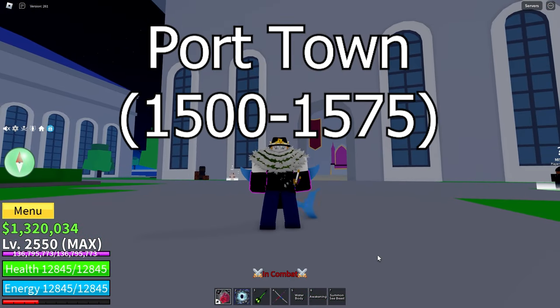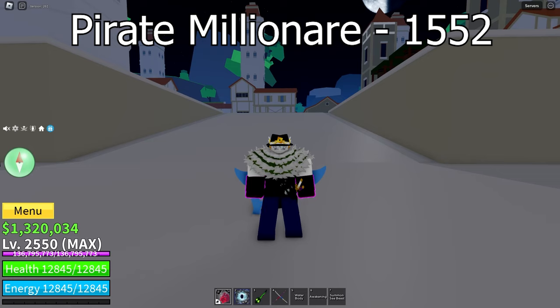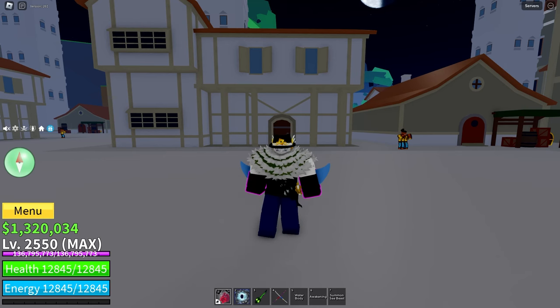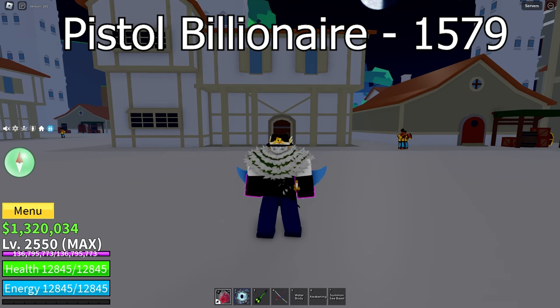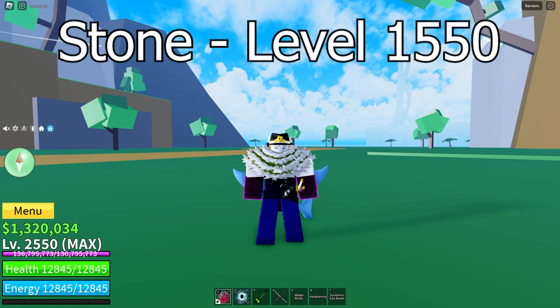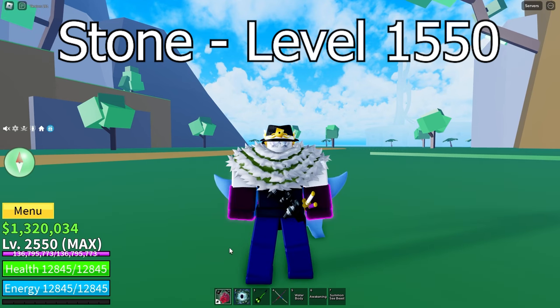We will begin with Port Town. There's the Pirate Millionaire, which you get Logia at level 1552. There is also the Pistol Billionaire, which you get Logia at 1579. The boss in Port Town is Stone. You can get the quest for Stone at level 1550.